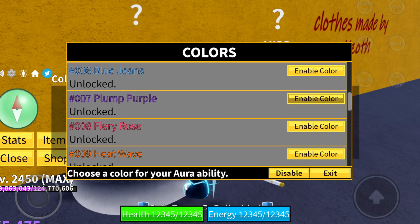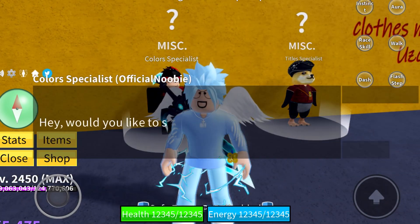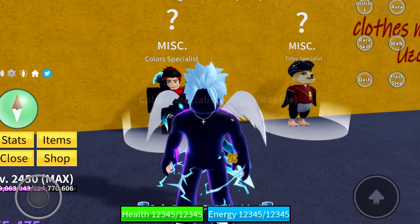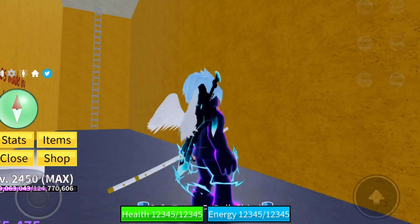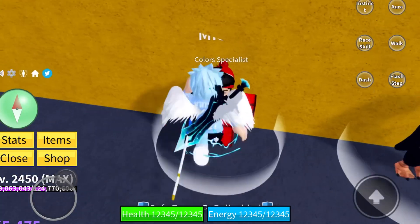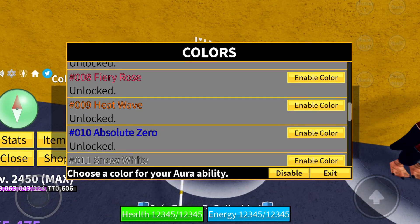Plump Purple kind of looks like a grape skin — it's a grape or raisin color, like if it had more neon to it. Yeah, it gets the job done.